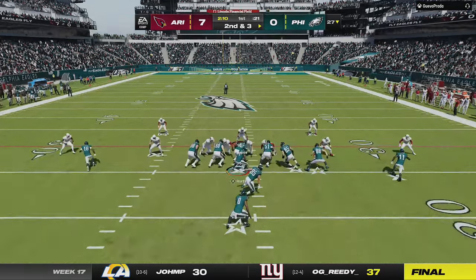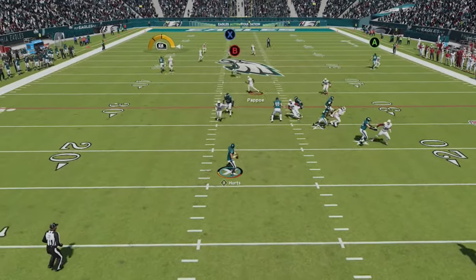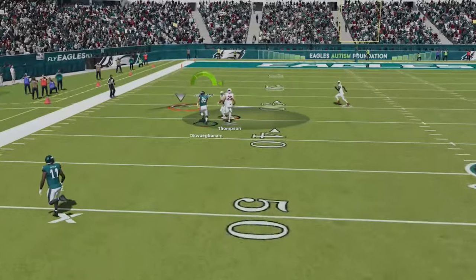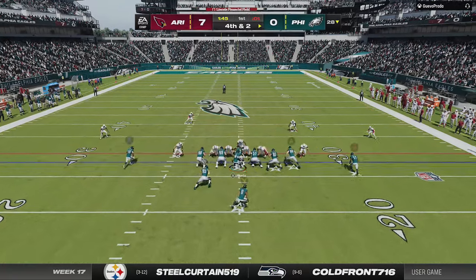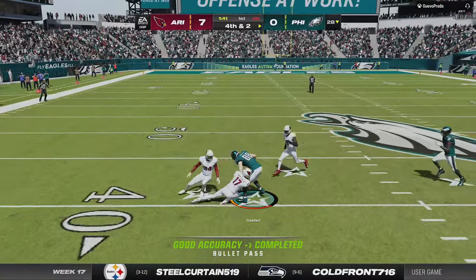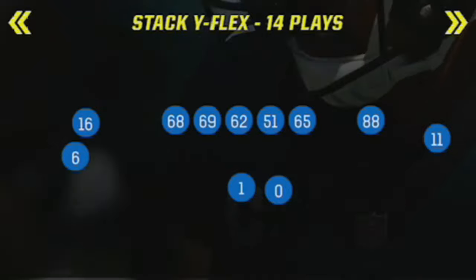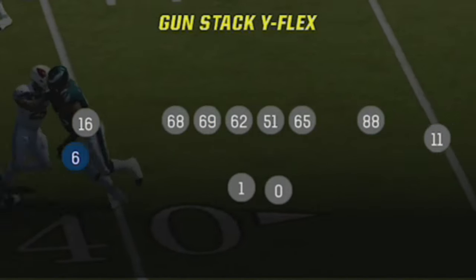On offense, I start the game trying to run with my I-form close, but it seems like everyone knows this scheme, especially in my league, as I made a lot of videos about this when the league started. He gets me to a 4th and 2 right away that I decide to go for, and I pick up the first on a drag to the tight end. I try to take a shot on the next play but he gets an instant sack, making me change offenses to my gunstack wide flex scheme on 3rd and long.